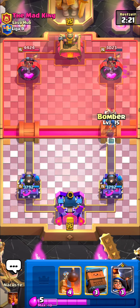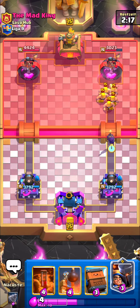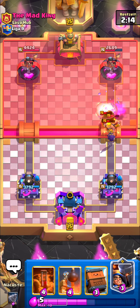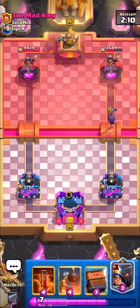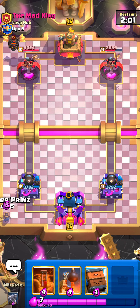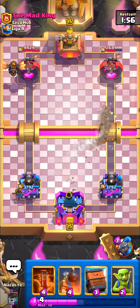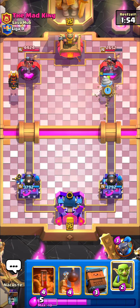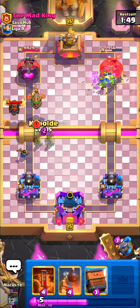I go Bomber on top of those Barbarians — that's gonna be at least one bomber shot, maybe two. We got one bomber hit, that's a lot of damage — almost 2k damage literally at the start of the match. He's gonna go Lava Hound. I can just go Low Prince that lane. I feel like I have to keep pressure on this guy because I cannot defend the Lava push — I'm pretty sure it's gonna be a two-tower situation.